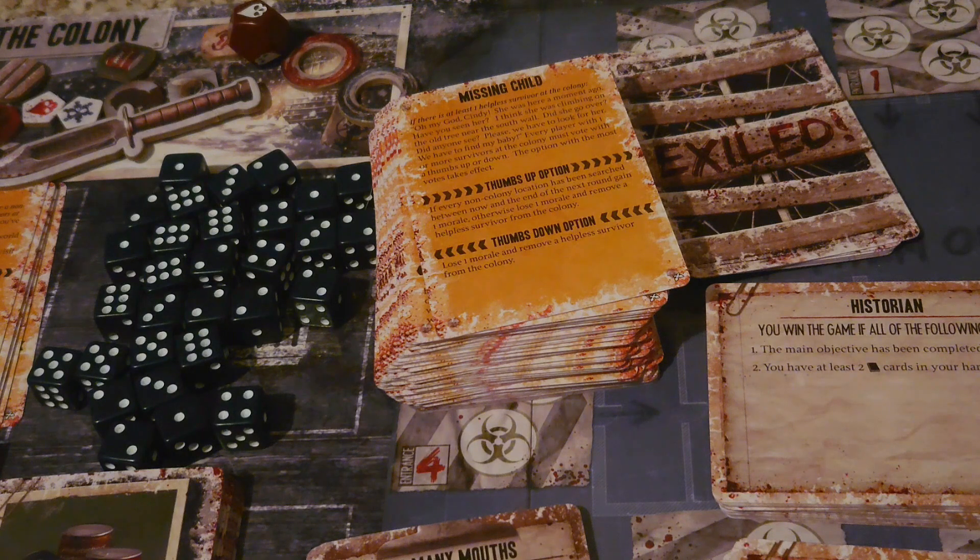Often the secret objective requires that a player help complete the colony objective. Only players who have completed their secret objectives when the game ends will win. The game can end in a variety of different ways, and there might even be a traitor who is actively working against the colony.